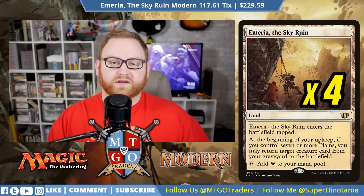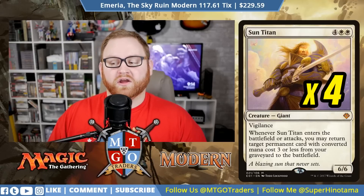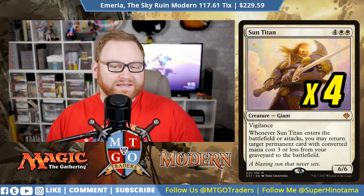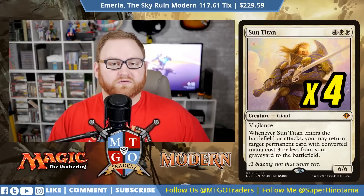A card that's great overall for us is Sun Titan — we have four of them. It's a six-mana 6/6 with vigilance, and whenever Sun Titan enters the battlefield or attacks, you may return target permanent card with converted mana cost three or less from your graveyard to the battlefield. There are a lot of creatures in this deck that are three mana or less that Sun Titan can pull back. It's a fantastic way to gain advantage in the mid to late game and overwhelm our opponent via board state or utility.